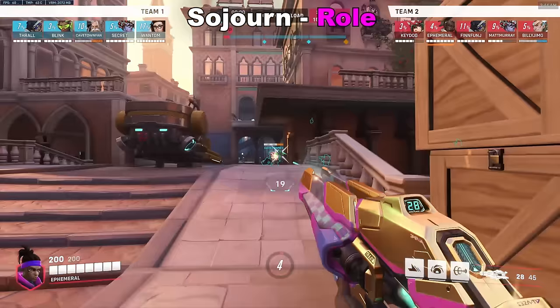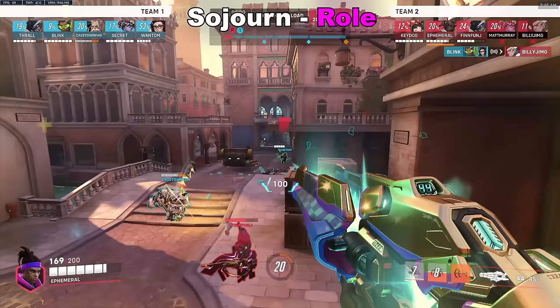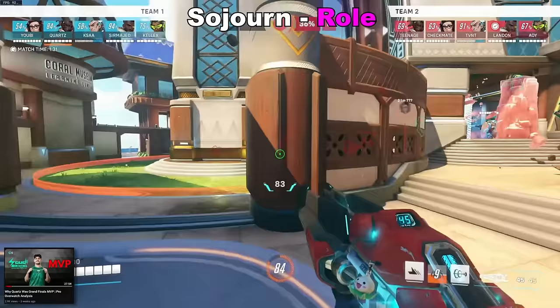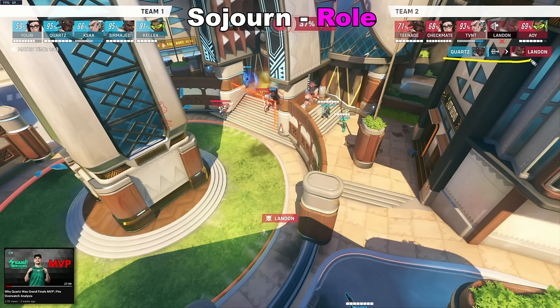Now onto the hitscan slot, which is mainly going to be Sojourn — I'll talk about variations later. You literally just flank when either team engages with their wall. Here's an example from ProCoachCommanderX showing a prime example of this. You start with your team, and once you have that rail, that's your ability to go make a play. Quartz gets the rail, manages to get through on the flank unnoticed, charges up the last little bit, and connects onto Landon. The reason this works is one, he hits the shot — if you're a hitscan player, hit the shot. But also his timing is perfect, because it's just as KSA walks forward and Checkmate gets the wall, meaning all the attention is in that area, which allows Quartz a free opportunity.